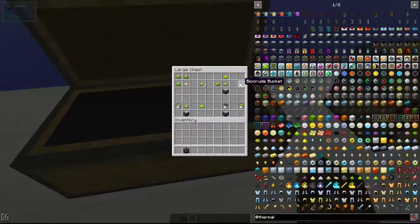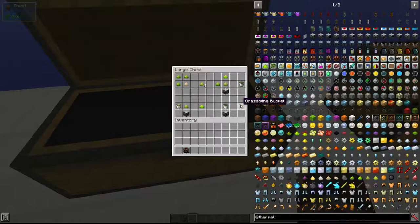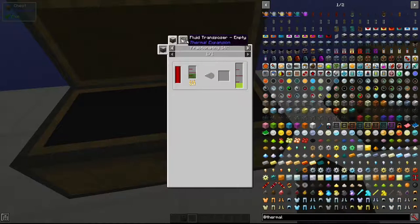Combine Pulp Bioblend with seed oil to make Rich Biomass. These can all be turned into biocrude — Pulp Bioblend gives 100 millibuckets, Pulp Biomass gives 100 millibuckets, and Rich Bioblend gives 150 millibuckets of biocrude. Biocrude is not a fuel itself — it is used to make gasoline in the Fractionating Still.